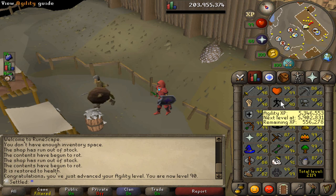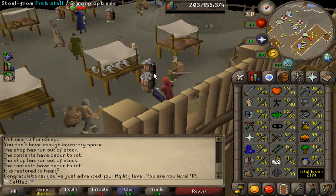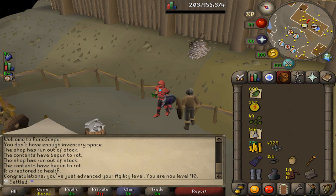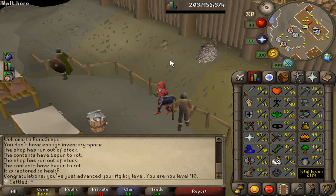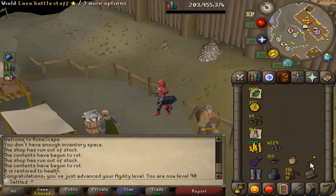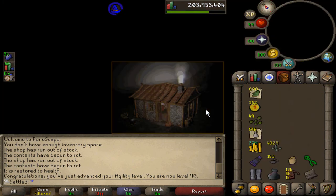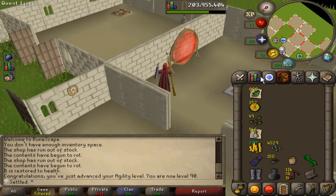90 Agility - that's a sick level! It looks so good next to the 90 Smithing and stuff. That's the 16th 90 skill on the account. I can now go to the best course in the game - that's the most important thing. I don't think I get any more unlocks until 99, which really sucks, but best course in the game, can't complain. I also have the Kandarin elite so I'll get so many marks of grace on that course.